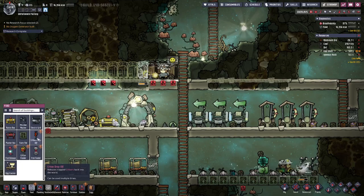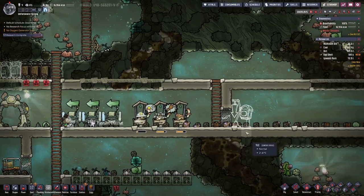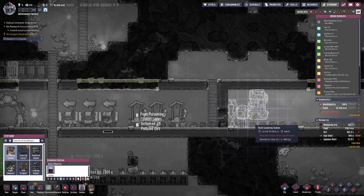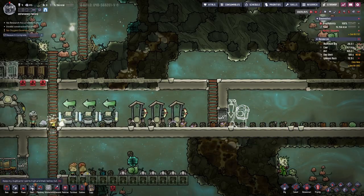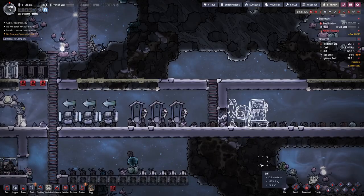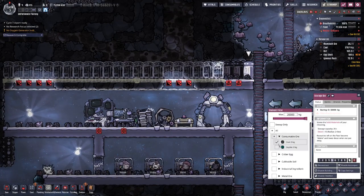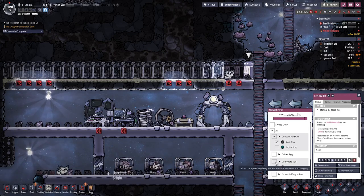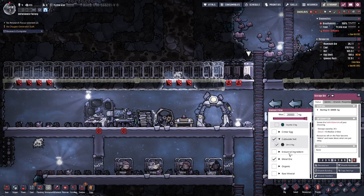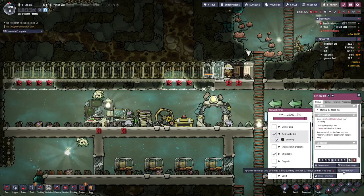So we can start our hedge farm, and there we have it. We make a drop-off here, then a feeder, and the grooming station — but not up there in the air; we can put it on the floor right there. And in here we store coal, cultivable soil, the ores, and the raw minerals, at least for now.